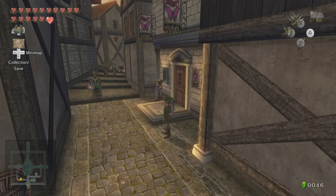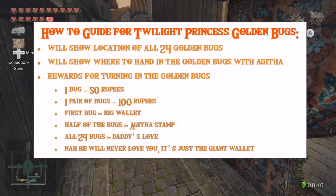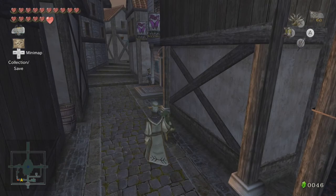How's it going everyone? I'm gonna make a how-to guide in Twilight Princess yet again. This is how to get every single golden bug in this game, where to turn it in, and how to get the rewards from it. The best reward being the giant wallet — you get that after handing in all 24 bugs. So the first thing I'm gonna cover is the location of all 24 bugs.